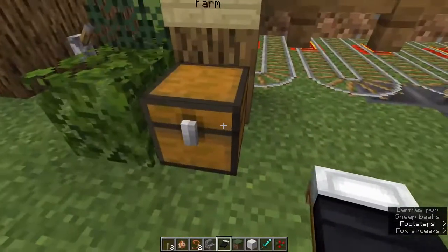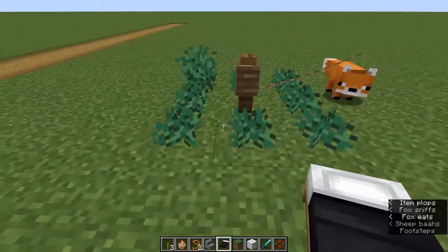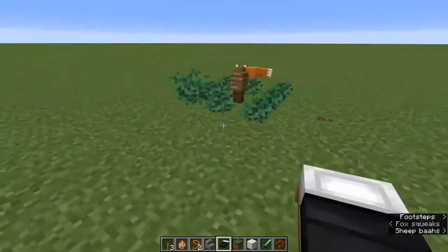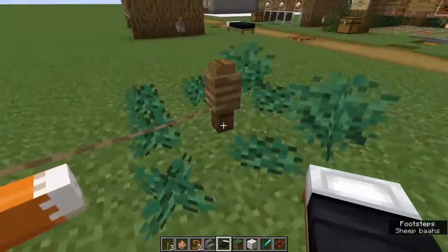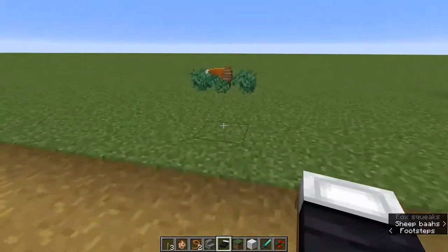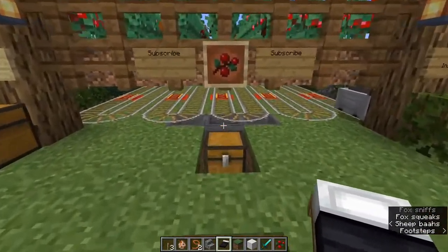Now that I've showed you how easy it is to build, the fox and the berry bushes are in the same biome. Once you're in that biome, just make sure you grab some berry bushes and have a lead on you when you go into the forest biome. I can't remember exactly what the biome's called, but it's like a dark forest — I'd have to look it up, I'm not gonna guess.